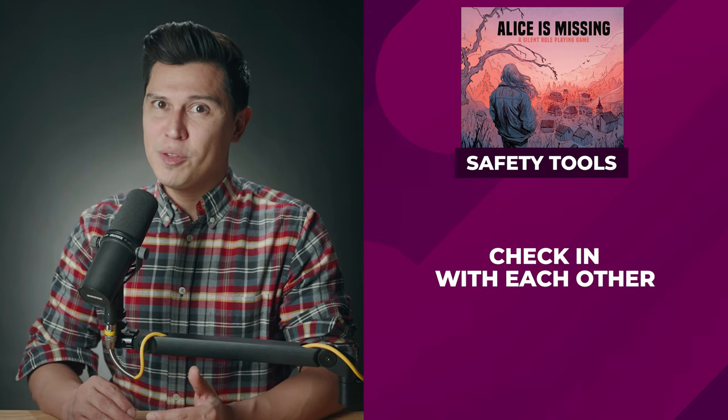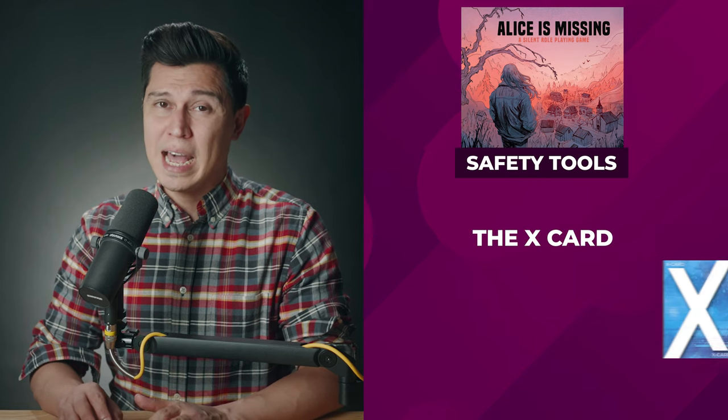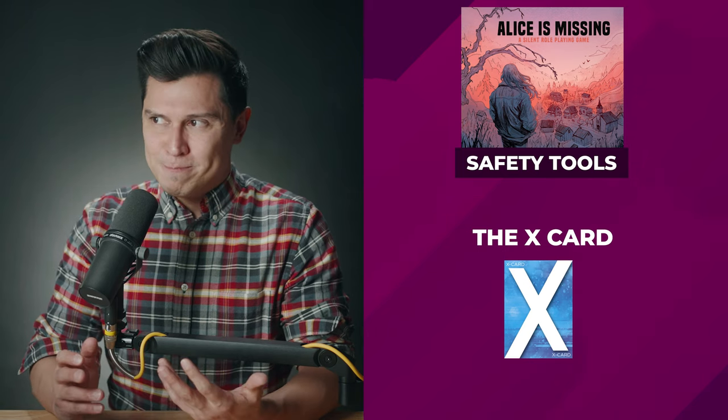Safety tools. Alice is Missing is an immersive game, and that means it can sometimes get into heavy or difficult content. Make sure you check in with each other throughout the game to ensure everyone feels comfortable, and if you ever need to step away or stop, the X card included with this game is a great tool for removing content that makes players feel uncomfortable.